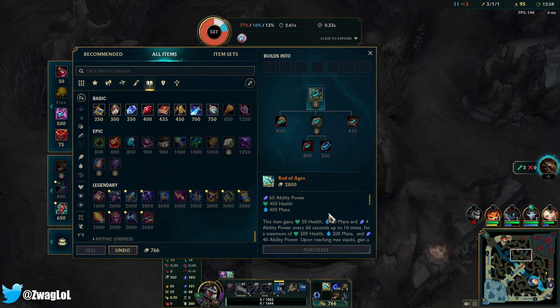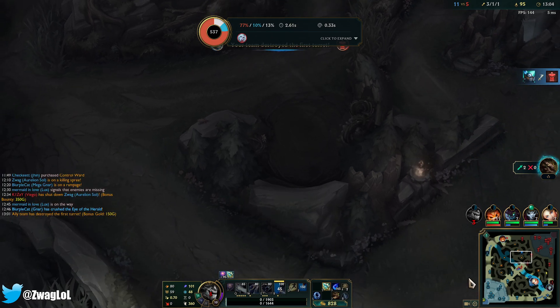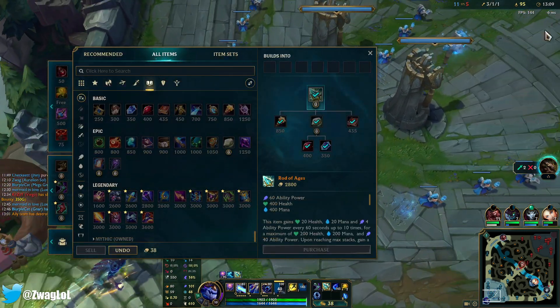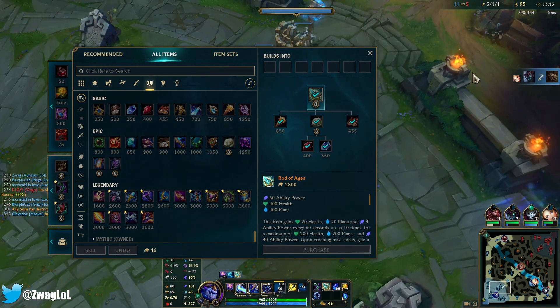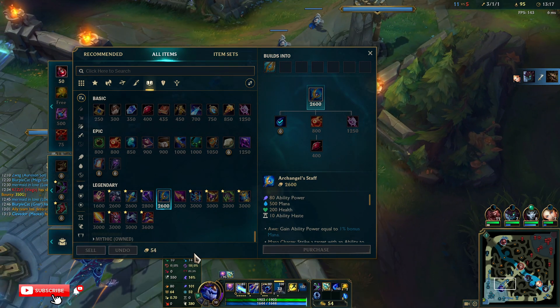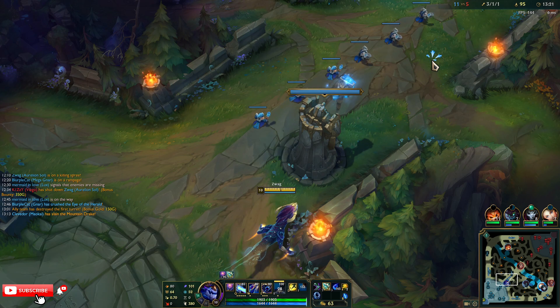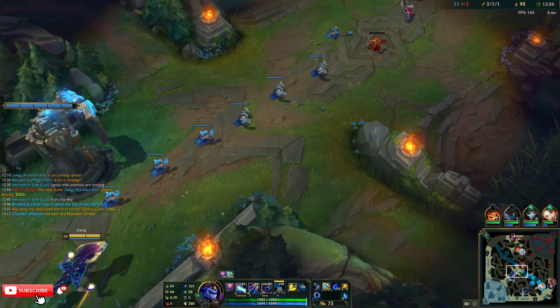Sorcerer's Shoes I guess. Your team has destroyed a turret. I think we go tier item or I could go straight into Rylai's Demonic.